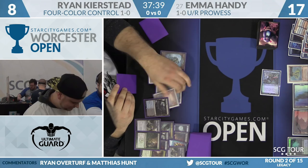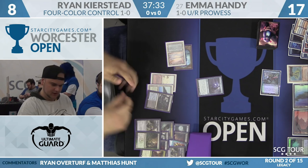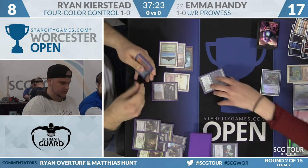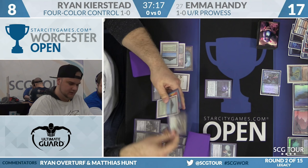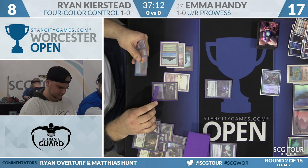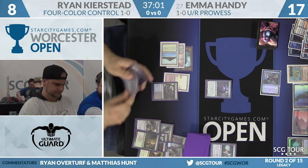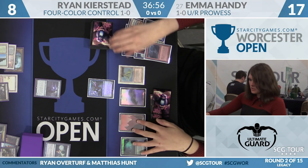Looks like he's checking out Snapcaster Mage into Ponder — he had Brainstorm in the yard but is opting for Ponder instead. The Fatal Push is very attractive because he's already at eight life. His hand is Snapcaster Mage, Force of Will, and a Wasteland. Force of Will and Wasteland aren't particularly strong here. He draws Abrupt Decay, but his mana is tricky — he could fetch to cast it, but then he has to get a fourth non-basic, which would leave him dead to Price of Progress.